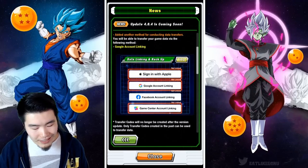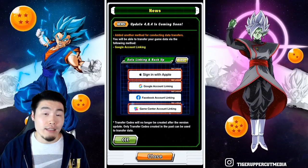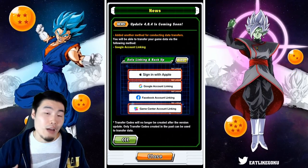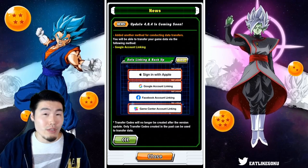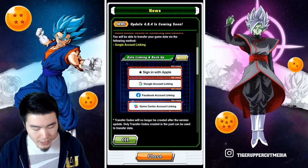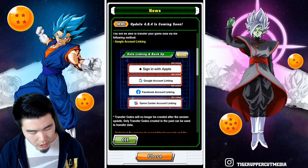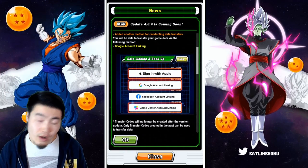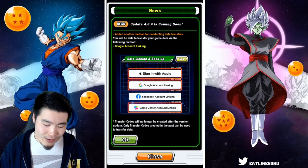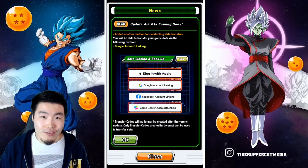The main addition here is the ability to link your Google account and use that to transfer your account. I'm not really sure if the Apple option was there before, but I only use Android devices, so maybe it was always there and I just didn't see it. And of course there was Facebook and the Game Center account linking as well. So quite a few new options — before all I saw was Facebook and transfer code, and as you can see, no more transfer code.